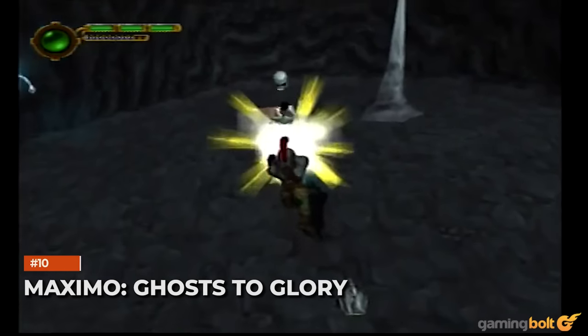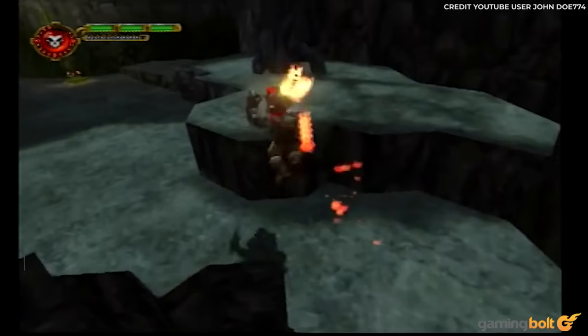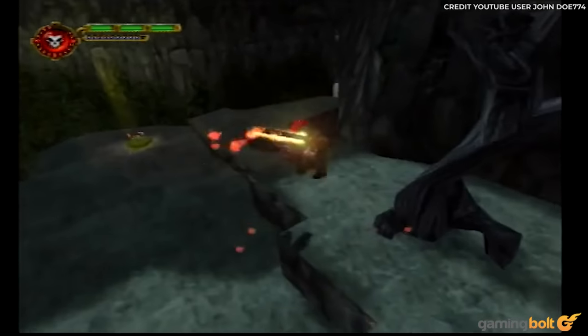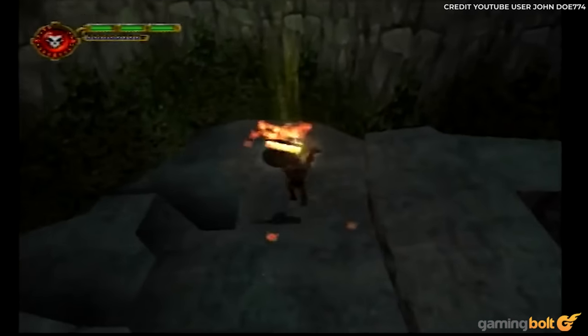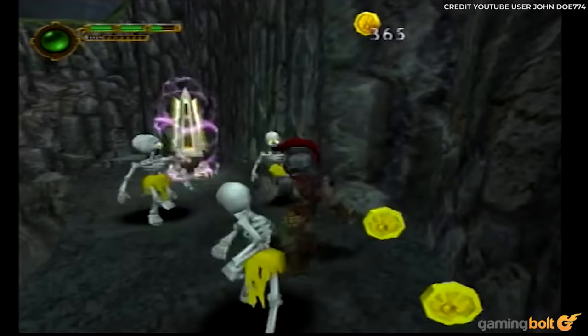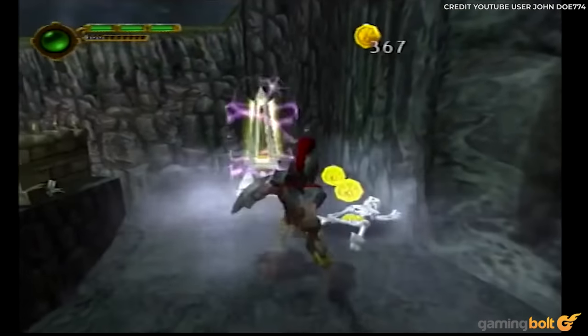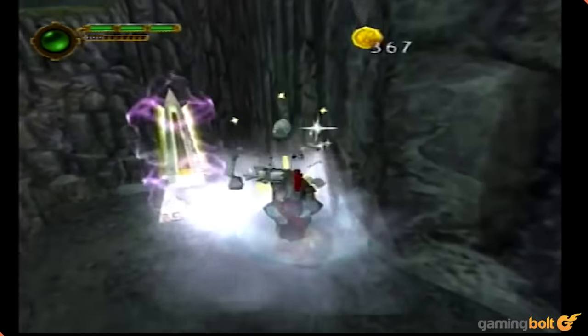Maximo Ghosts to Glory. To save in the old school hack and slash romp Maximo Ghosts to Glory on PS2, you had to pay the toll. Specifically, you had to pay 100 coins to use a save point. While this doesn't seem too bad, it can become a chore as the game wears on, and necessitates revisiting easier areas just for grinding coins.